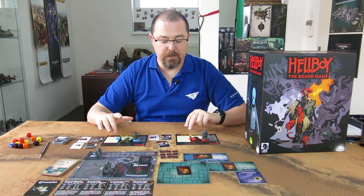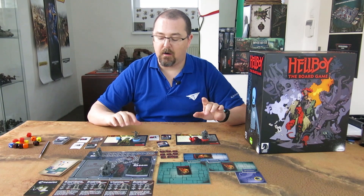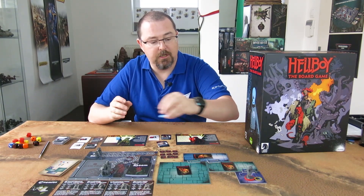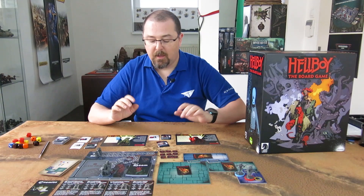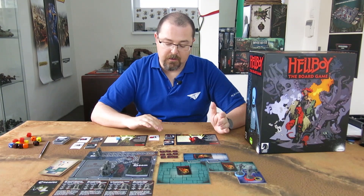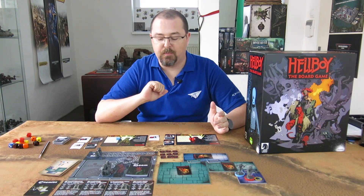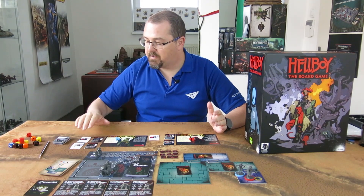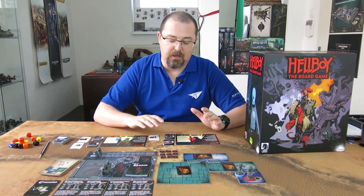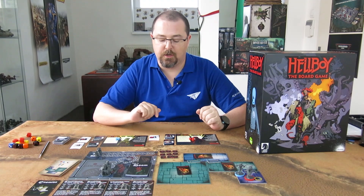Getting back to our agents: we have the character cards, the minis, and their tracker busts. We will put the minis into the starting location. Your characters also start with some basic equipment. Hellboy has a Hellboy pistol and deep pockets. Abe Sapien has a harpoon and an Abe sidearm. These can give you some boosts during the game and are basically the items the agent is carrying.